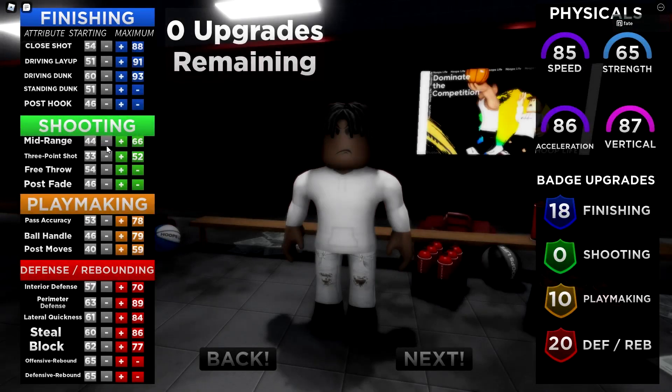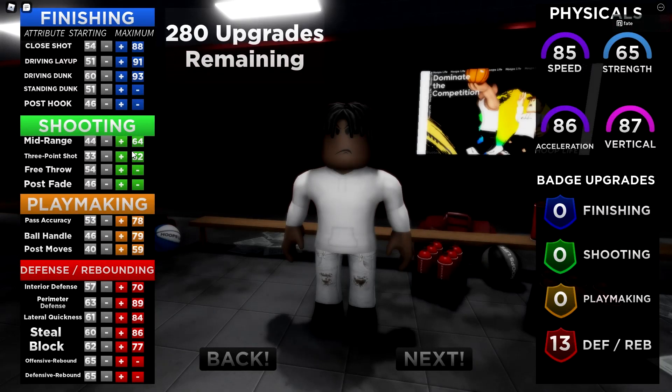Put mid-range all the way up — 64 does suck but whatever. Three-point shot you're not gonna be attempting anyway. Close shot, driving layup, and driving dunk are all maxed. Pass accuracy, ball handles, and post moves are all the way up. This build is not good for playmaking or shooting — the pass accuracy is decent but there are zero shooting badges. Almost all of these builds I've shown you are not shooting builds.